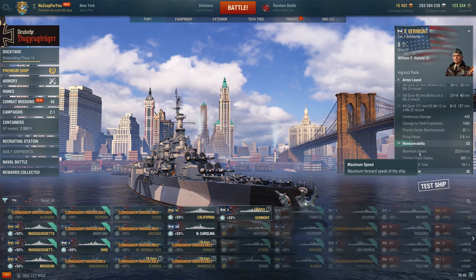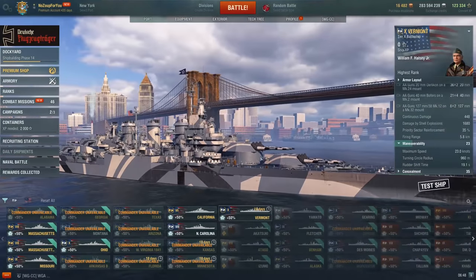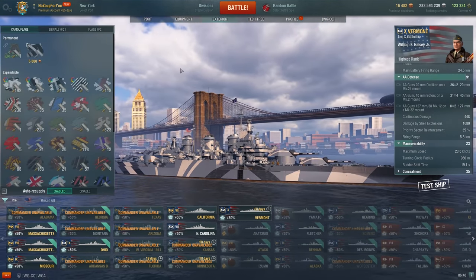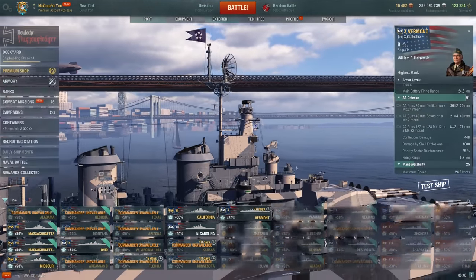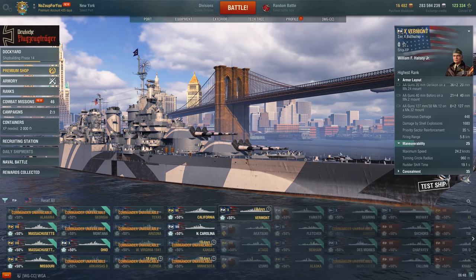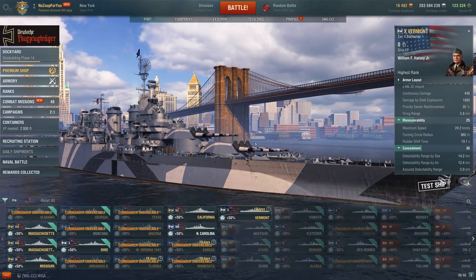Look at this maximum speed right here — 23 knots. 23-knot maximum speed at tier 10 in a battleship. Everybody's going on about the reload; I don't have an issue with the reload so much as this maximum speed. What am I supposed to do with a ship that only goes 24 knots with Sierra Mike? A Bourgogne would just run this thing down and run it into the ground.